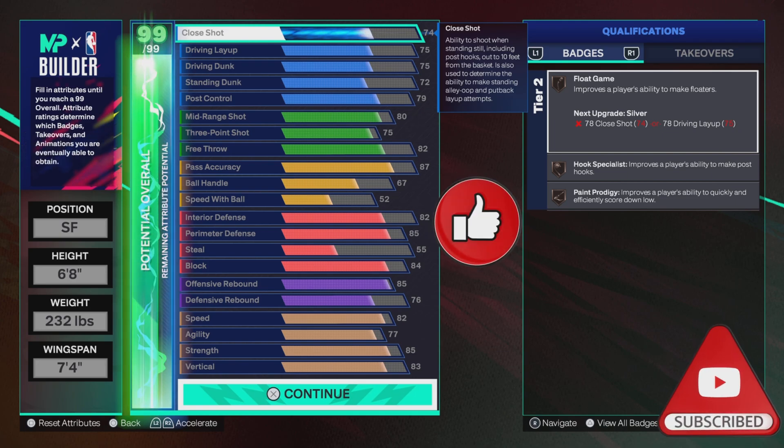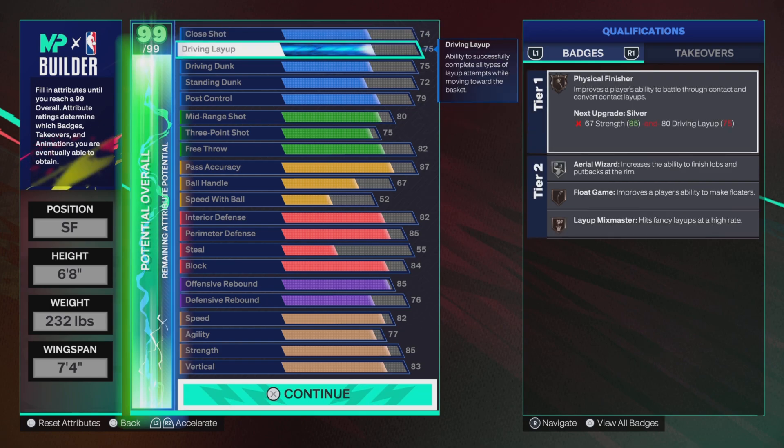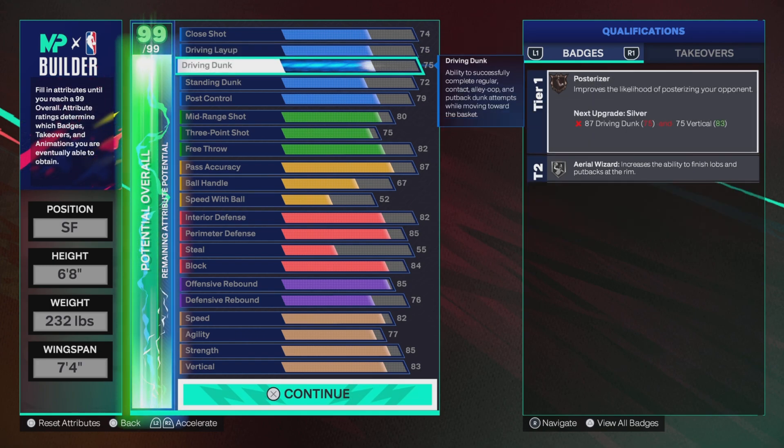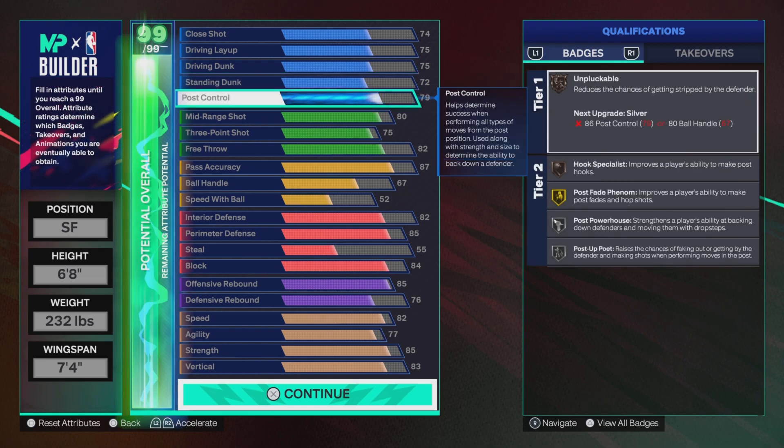Height is 6'8", wingspan 7'4". Let's get straight to it. Close shot setting 4, we get bronze flow. We get hook specials and praying prodigy on bronze. We get 75 driving layup so we can get physical finisher on bronze, as well as layup mix and match on bronze. It's 85 driving dunk, so we get bronze posterizer. 22 standard — we get that bronze rise up and silver arrow. At 79 post control we get post free fiend, post powerhouse, and post up poet.